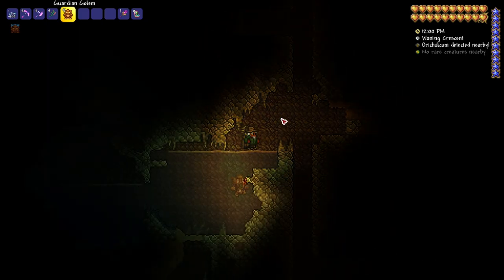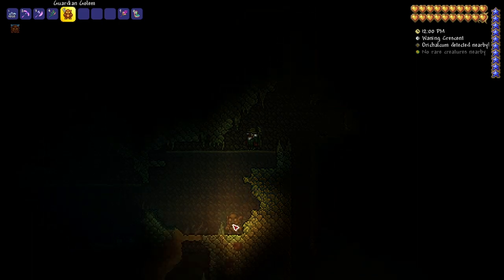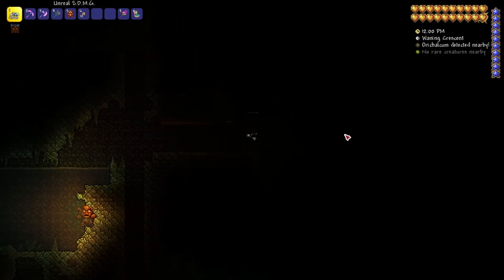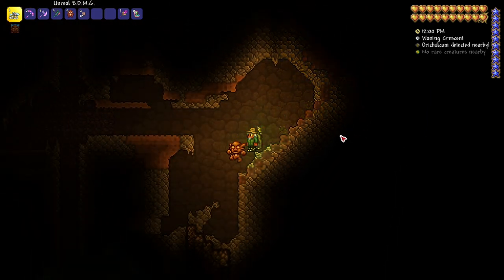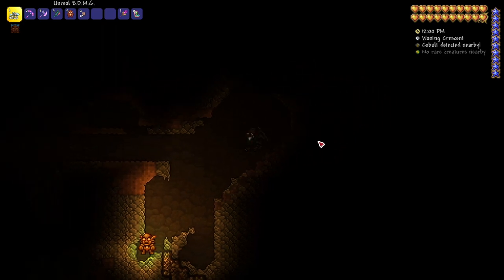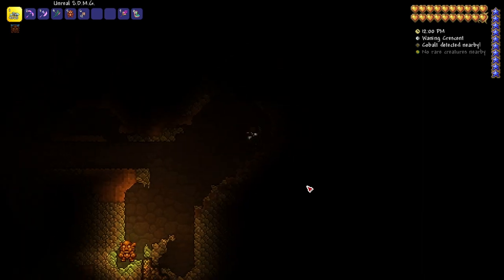Next for the Master Mode light pets is the Golem pet. This one's pretty cool — it has a 25% chance to drop from the Golem and it's just a mini Golem, but it also gives off 120% light. He does not fly around, so it's not quite as useful as some of the flying ones, but it looks really cool. I really like how he looks and it gives off 120% light. That is the Golem.